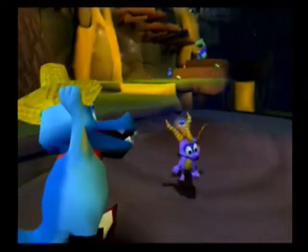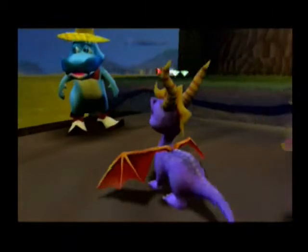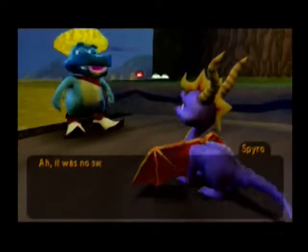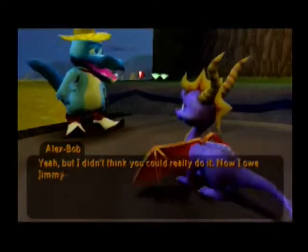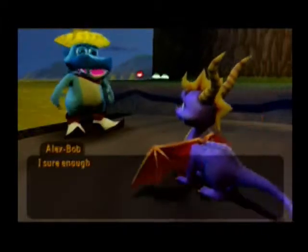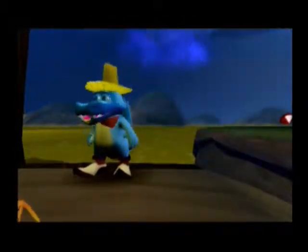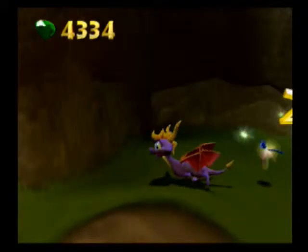All right, will you give me something for this? NPC: 'I don't believe it, you did it!' It was no sweat. 'I didn't think you could really do it — now give Bob five bucks. And you owe us one dragonfly.' Sure, here you go. All right, that was pretty easy — I'll take it. Easy dragonfly for the win!